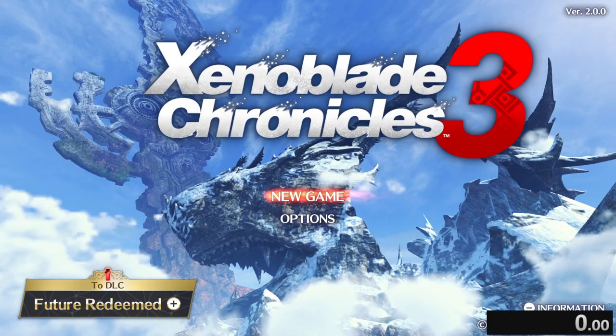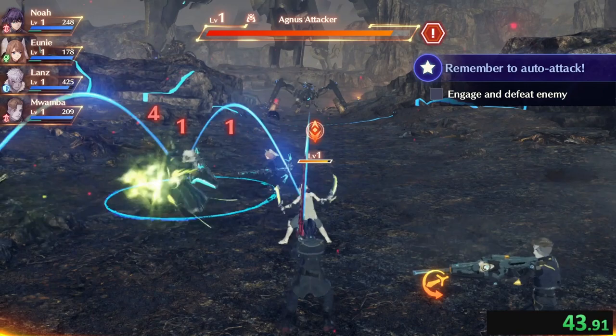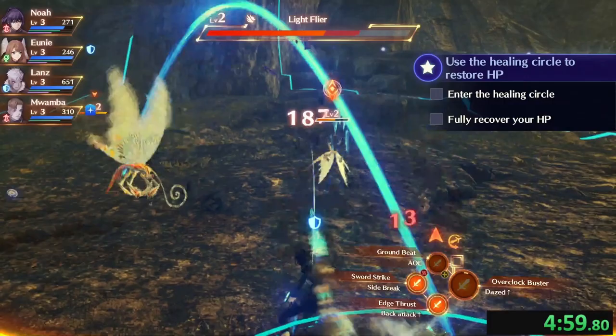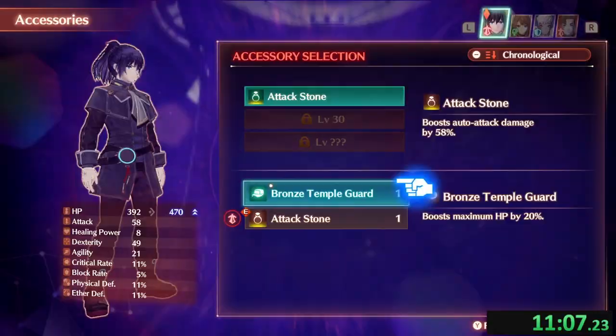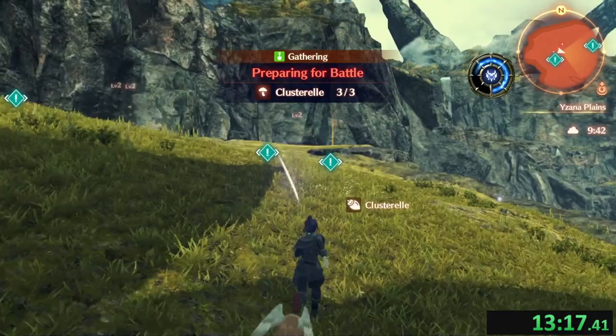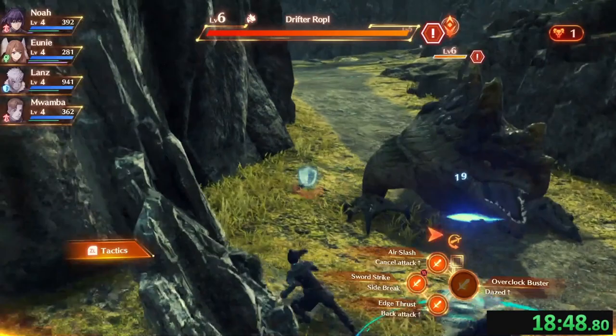Xenoblade Chronicles 3 is next up on the list, and we have a snoozefest of a time with the tutorial fights. They took it way too safe with tutorials in the first chapter and it's a slog to get through. After fighting through the first battle, there are more required tutorial fights as we make our way back to Colony 9 — doing extravagant activities like standing in a circle to heal, stabbing Bunnits from behind, breaking Bunnits, and arriving back in town. We do a tutorial quest, some collection, head onto the plains, make our way to some wolves, and have the hardest fight of the game: a random grapple. We break the grapple and Lance almost died, but we made it out in one piece.